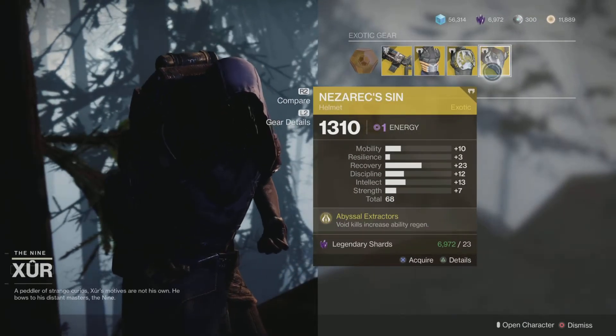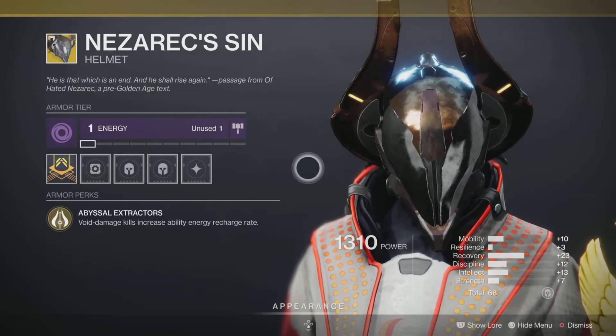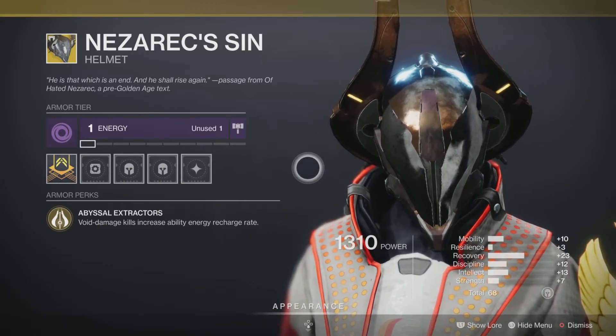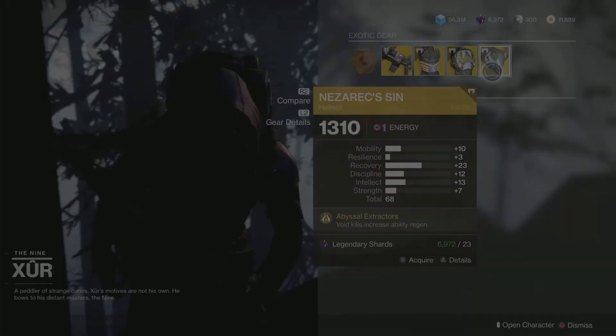Last but not least, we have the Netherocite — an exotic helmet for the Warlock class. It comes with the intrinsic perk Abyssal Extractors: void damage kills increase ability energy recharge rate. It's a very underutilized exotic that is actually pretty decent in both PvP and PvE. Pick that up and add it to your collection.